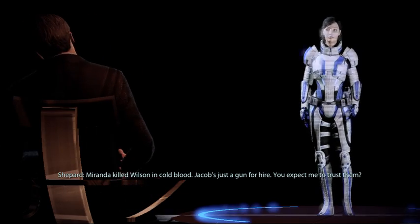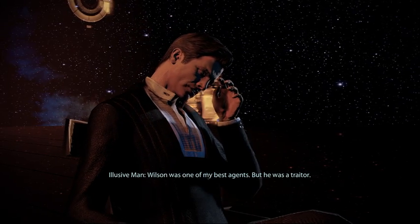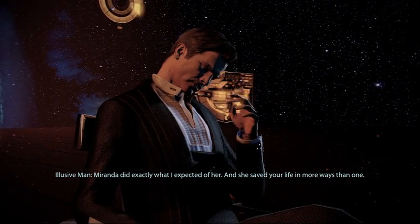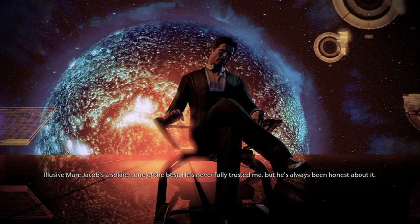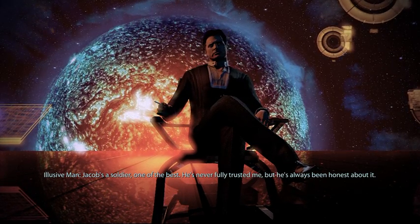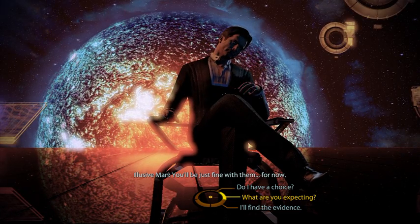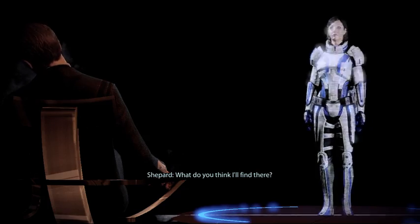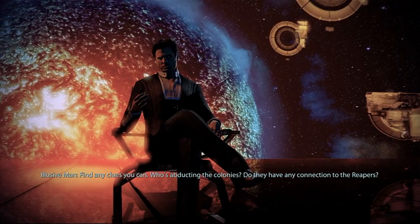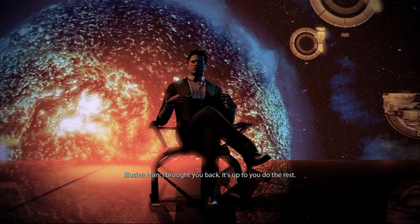Shepard: 'Miranda killed Wilson in cold blood. Jacob's just a gun for hire. You expect me to trust them?' Illusive Man: 'Wilson was one of my best agents, but he was a traitor. Miranda did exactly what I expected and she saved your life. Jacob's a soldier - one of the best. He's never fully trusted me but he's always been honest about it. You'll be just fine with them.' Shepard: 'What do you think I'll find there?' Illusive Man: 'Find any clues you can - who's abducting the colonies, do they have any connection to the Reapers? I brought you back; it's up to you to do the rest.'